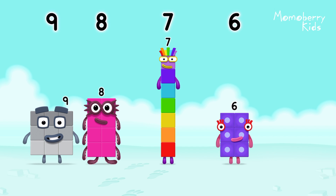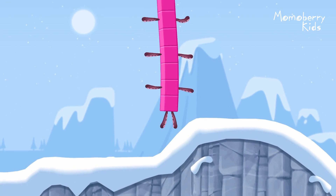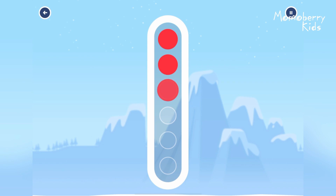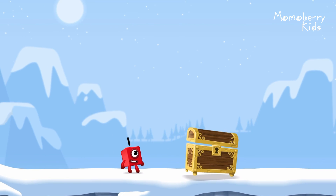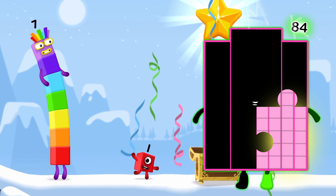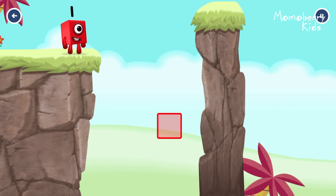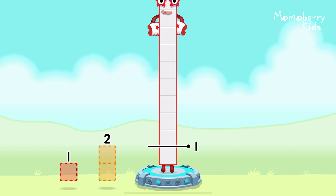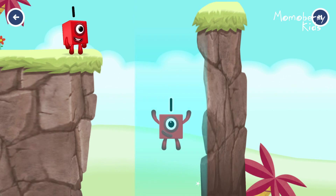9... 8... 7... 6... Come and get me! Can you open the treasure chest by tracing the number? 1... You got it! 10... 1... 9... You got it! 10 minus 9 equals 1! One! Great!